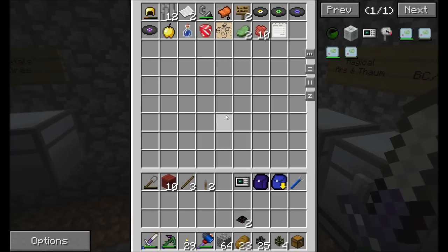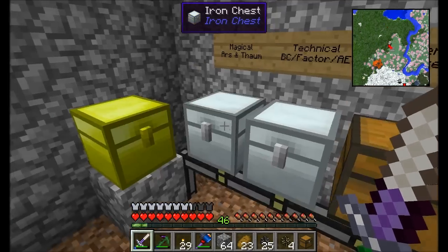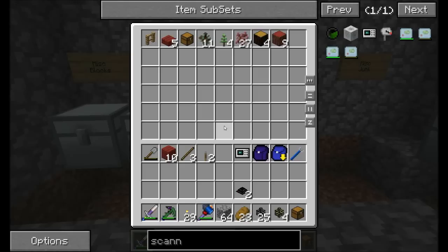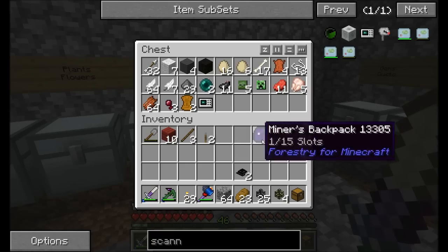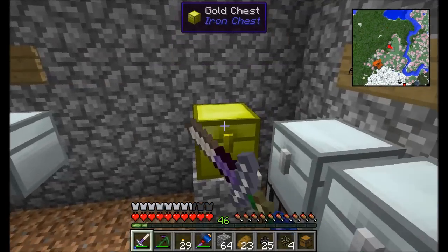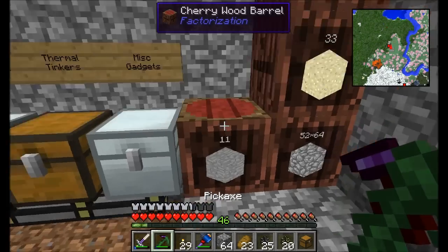Any item we don't know what to do with goes in the miscellaneous junk chest; any item we do know what to do with will find its proper home, assuming the inventory isn't completely full. If the inventory is completely full it'll probably wind up in miscellaneous junk, so I'll check on this every now and then.